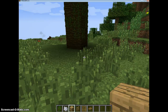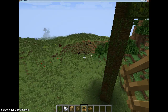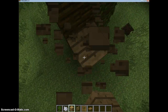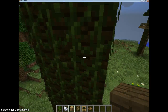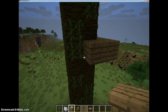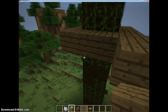Depending on whether you're in creative or survival, you either fly up and place the oak wood planks, or you make ladders first. I'm in creative so I'll just fly up. Place your planks around like this, going around the tree, and then go around one more time to complete the floor.